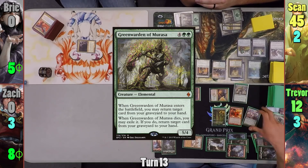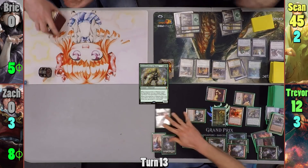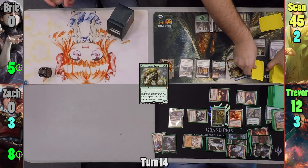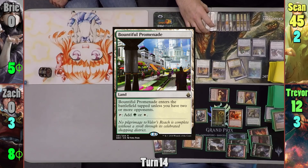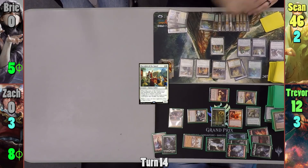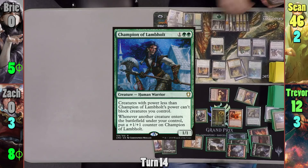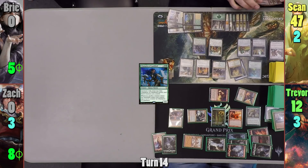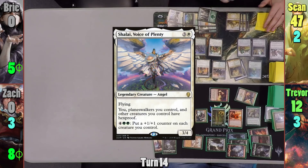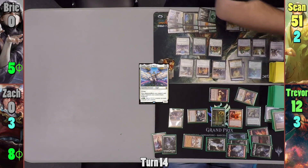Trevor casts Green Warden of Morasa in his second main phase from the Ventmaw mana and returns Tooth and Nail to his hand. Sean scrys and bottoms the card. He plays a Bountiful Promenade, casts Recruiter of the Guard, gains one life as it enters, and tutors for Champion of the Lambholt. The Champion hits the field, and Sean casts Shalai, Voice of Plenty, which gives him four more life and puts a counter onto the Champion. Sean passes.